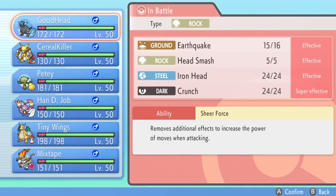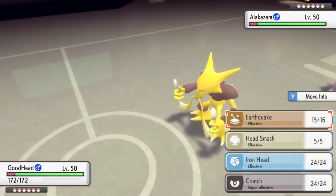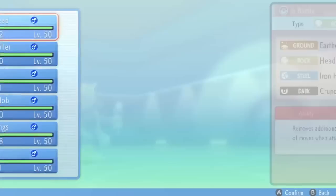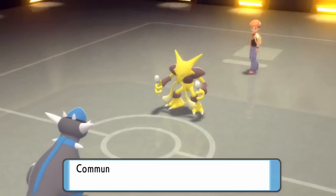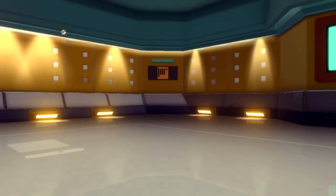I don't blame him for staying in because switching into an Earthquake from Rampardos — there's not a whole lot that could have taken that. He gets a free switch into whatever he wants. I've been feeling really good about getting rid of that Nidoking early. I do not want to lose Rampardos, who looks super useful against things like his Heatran. I'm debating whether or not to stay in because I'm thinking Alakazam probably can't OHKO me — he's likely going to go for an Energy Ball.